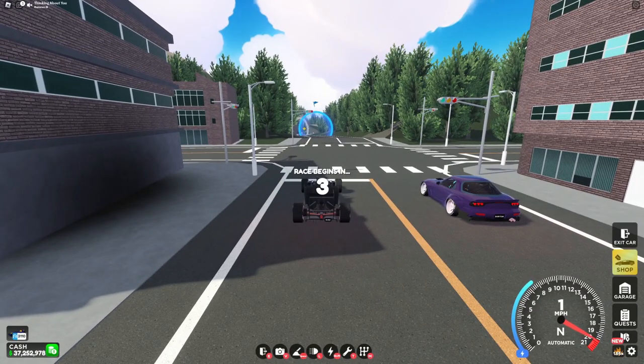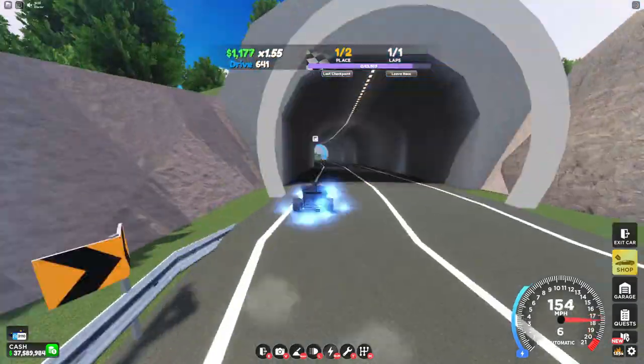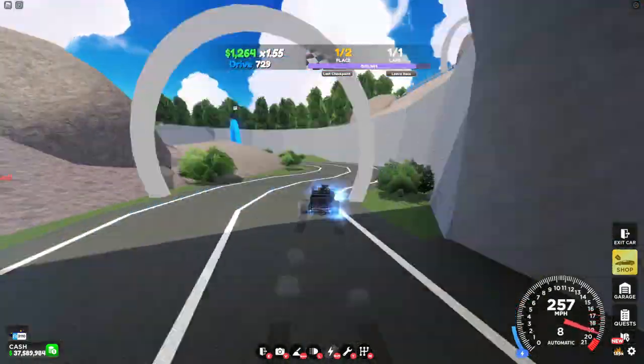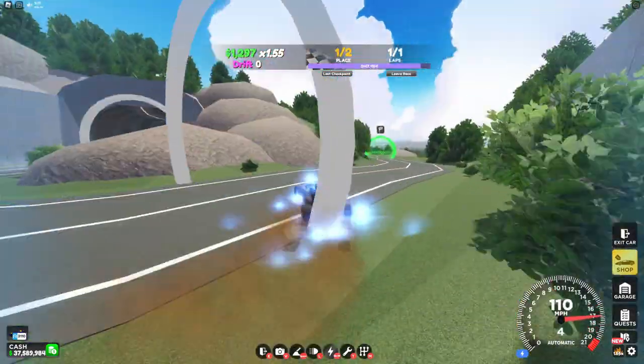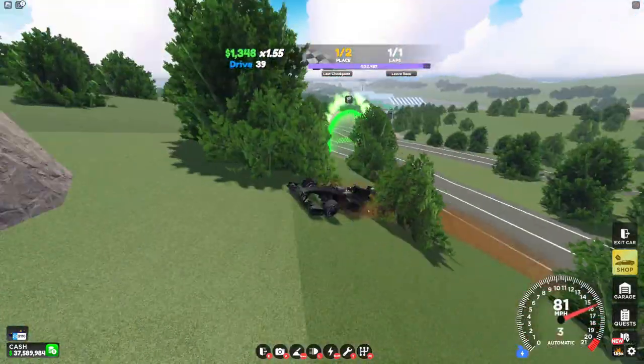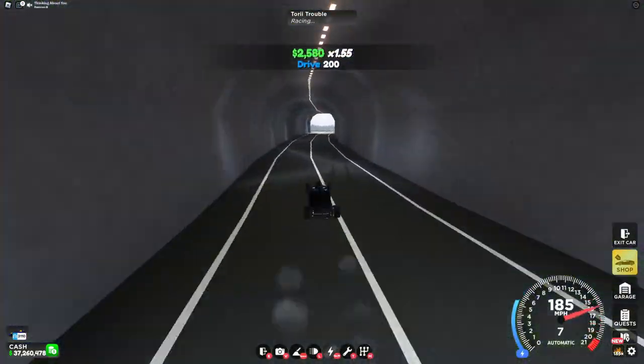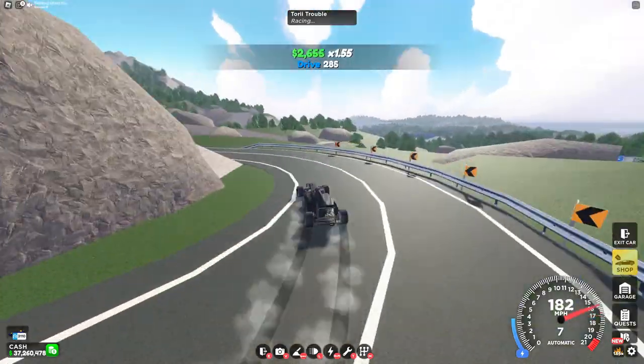Here we have another race which involves a lot of drifting. Surprisingly, the Mixture is actually pretty good at this one. The only point you'll really have to worry about is the last turn on this race, where it's really sharp. Not taking this right could end up costing you first place. With this race, any time under 1 minute is good, although the Mixture is able to get way faster if you have it.